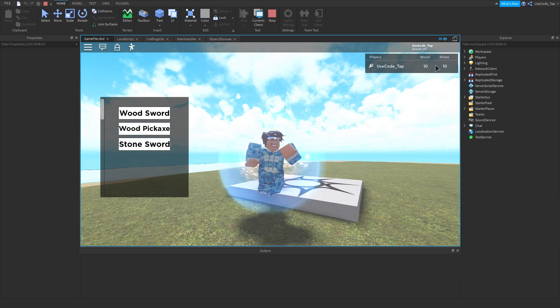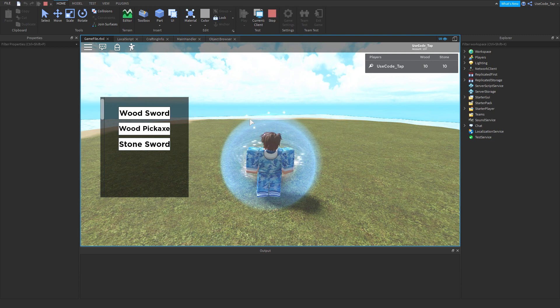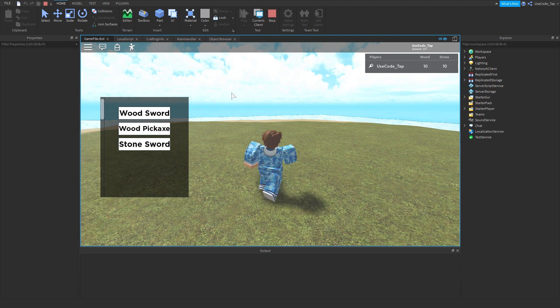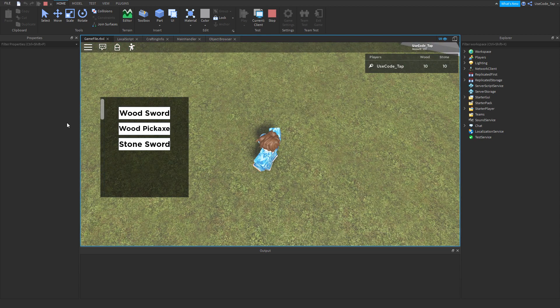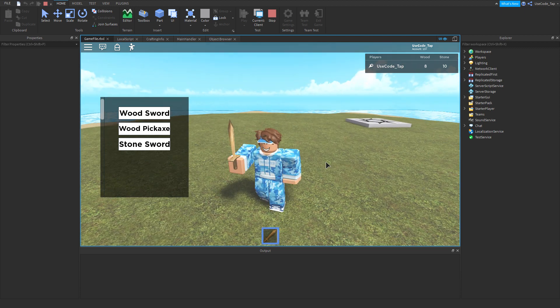We're in a game here. As you can see I have ten wood and ten stone. Obviously if you make this in your actual game you'd probably customize it a little more. But let's say I want a wood sword — I click on the wood sword, it takes away two wood because that's how much it costs, and as you can see I have a wood sword now. It works perfectly.